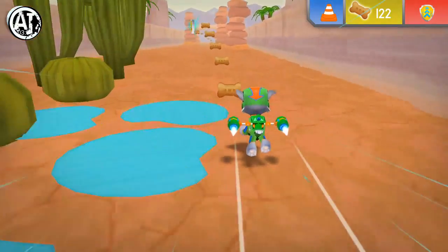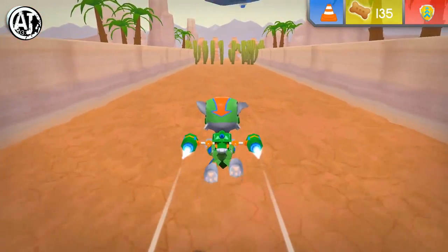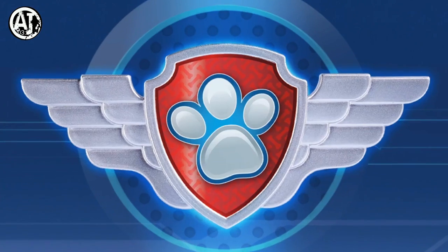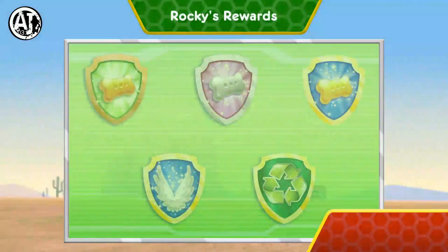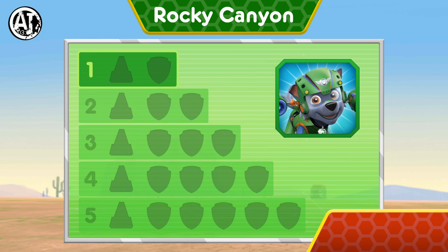Speed boost! Now we're really flying! Fantastic flying! Treat time! Way to go! You found one cone! There's only four cones left to find. Keep flying to find them all so Chase can block off this area. Nice flying! You earned a new reward. You earned the 50 pup treats badge. You earned the 100 pup treats badge. You earned a new badge. We collected the speed boost. You found the cone. You've unlocked the next level.